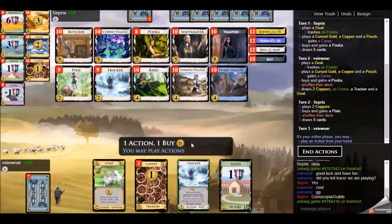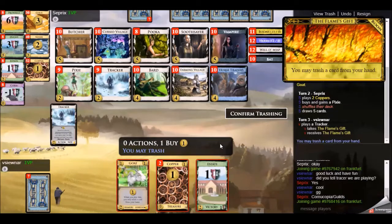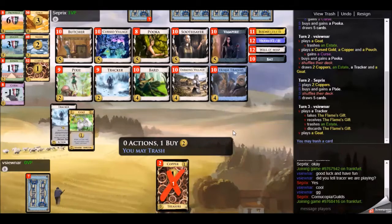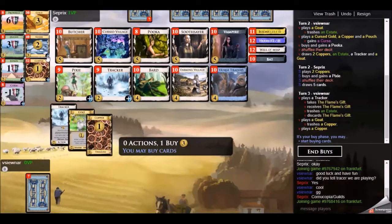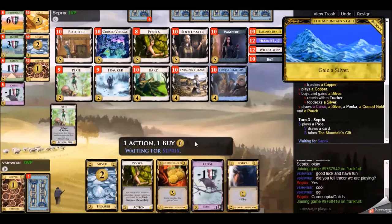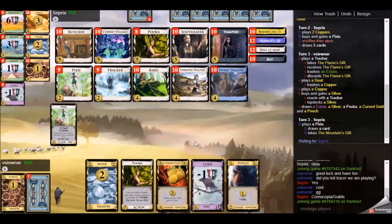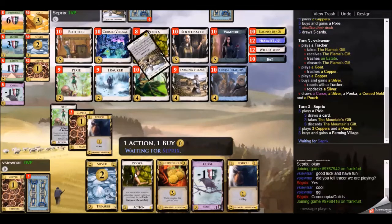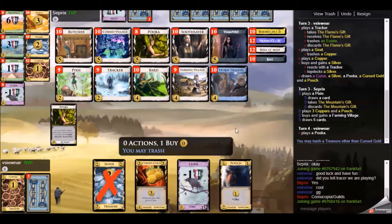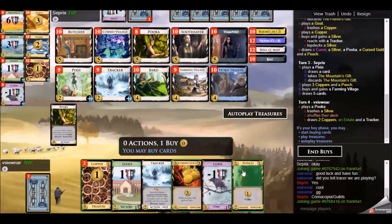I go for a Tracker and a Puka. The Tracker is quite important - it reduces your hand size, and it also allows you to top-deck things, which I think is more valuable than the hand size reduction. Here I'm going to top-deck the Silver I gained straight away to make the most use of it. My opponent opened with the Pixie and the Puka. A bit unfortunate that I don't have a copper to trash, but I'll take the Silver trash here just to advance.